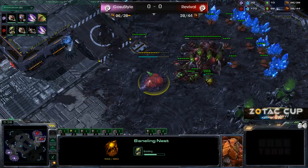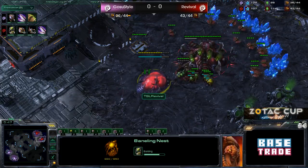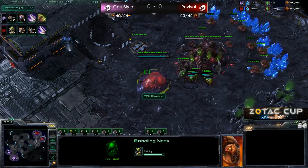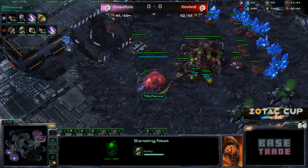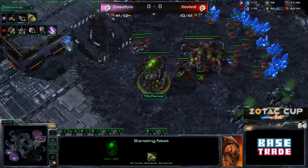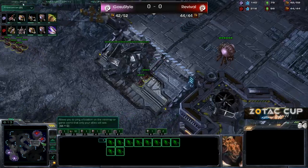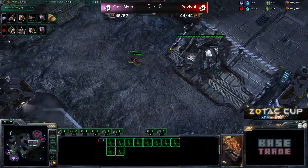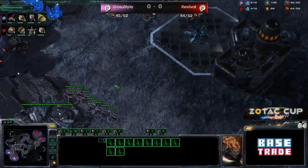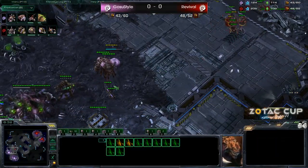No Baneling Nest or Roach Warren in sight from Ghost-Due style. His control of his Zerglings is actually very phenomenal, and I don't think a bunch of Banelings would shut him down entirely, with or without the armor upgrade — he's just got good control. Zerglings are starting to move out across the field for Revival, and Ghost-Due style is also producing his own Zerglings. He's just barely going to miss this, and he doesn't have enough at home to defend right now, especially without a Baneling.